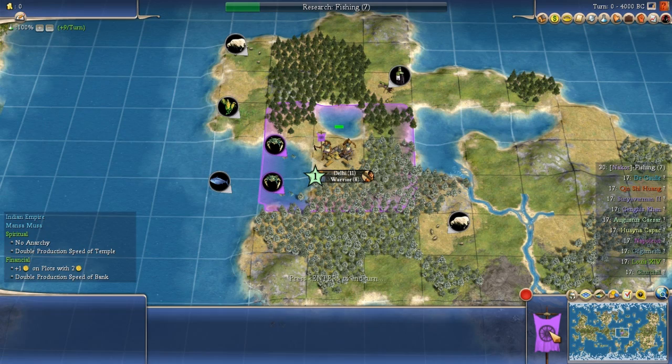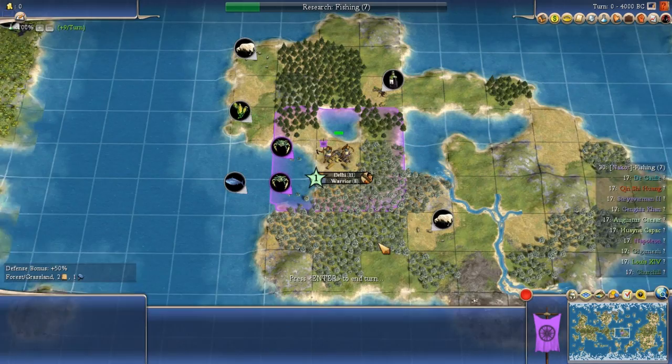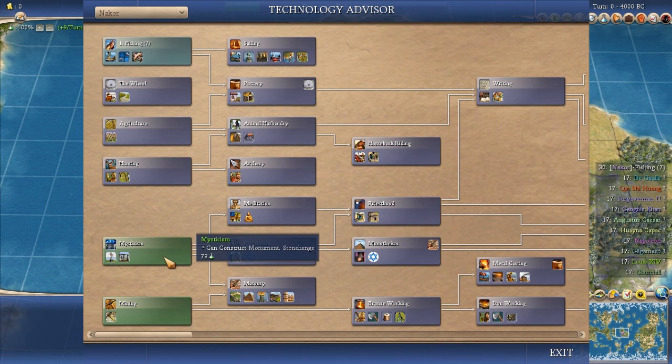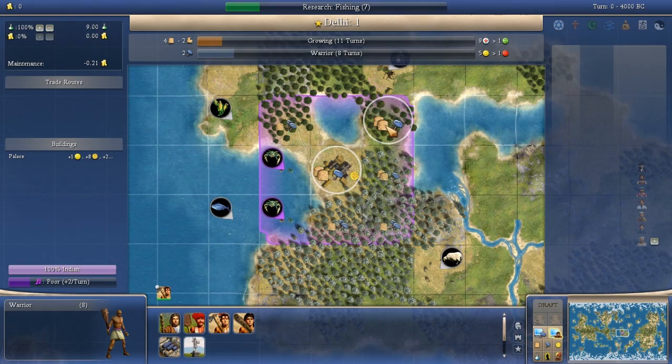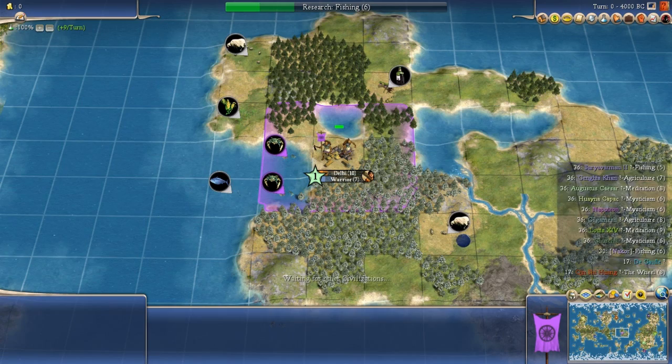As it turned out though, they also had these seafood resources and decided to go for Fishing tech as their first tech. India starts with Mysticism and Mining. Mysticism is kind of useless as a starting tech, but Mining is very useful because you can go on to Bronze Working. All the seafood at this start meant they chose to go for Fishing first. Their initial build was a warrior, and they started by growing to size two while building a warrior and researching Fishing.